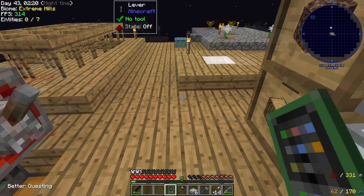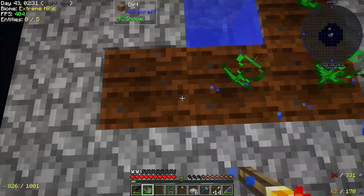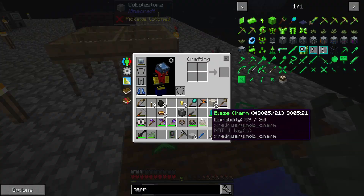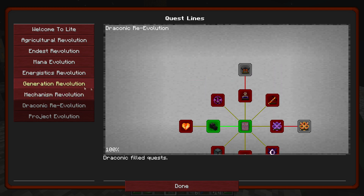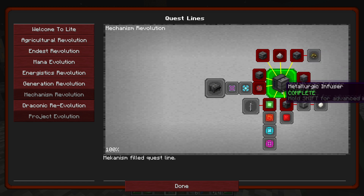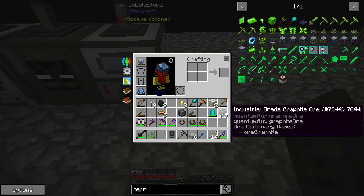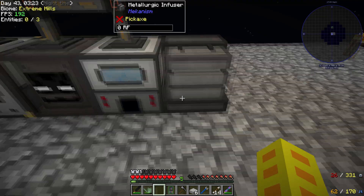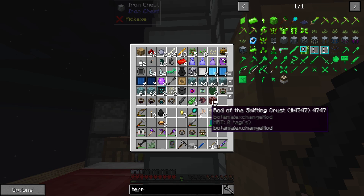We can't do Botania until we get 32 Certus Quartz Essence, which will take forever given that we only have one Certus Quartz seed. Back to Mekanism — let's place this down somewhere right here. We're going to need our conduits, wherever they are — I dumped them out of one of these chests.